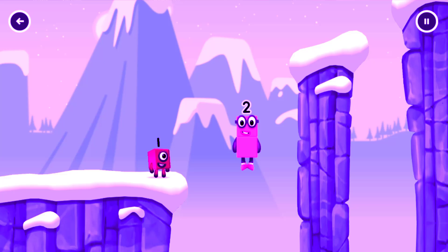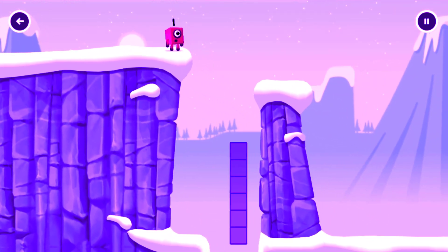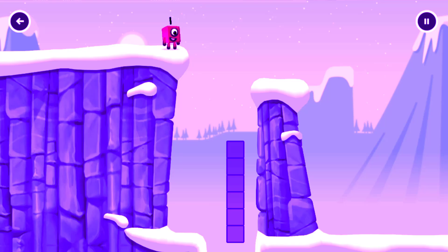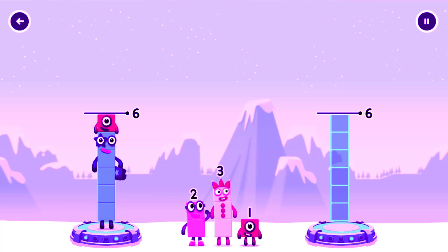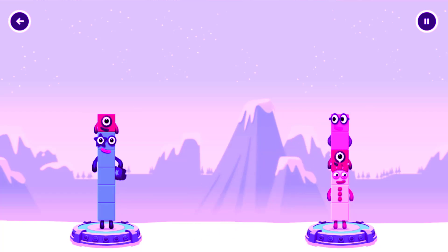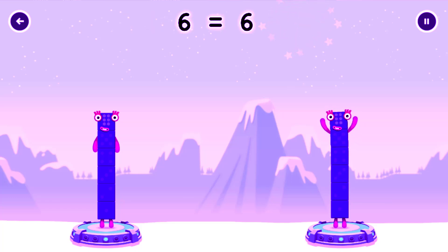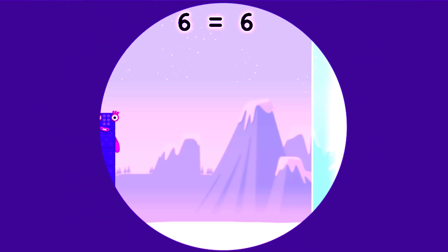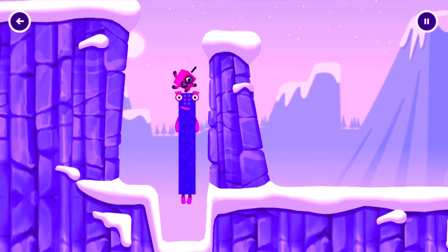Okay, good job. Share the number blocks evenly to make two groups of... 5, 6, 1, 3, 1, 2. 5 plus 1 equals 6. 3 plus 1 plus 2 equals 6. 6 equals 6. I am 6 in the mix!